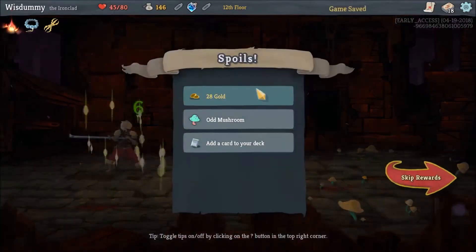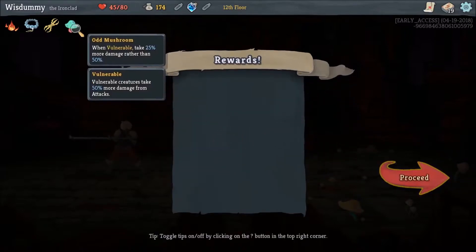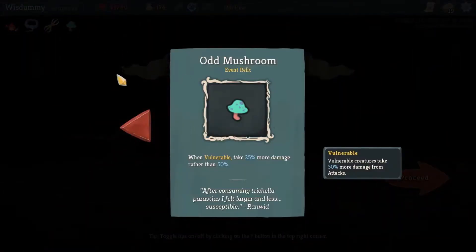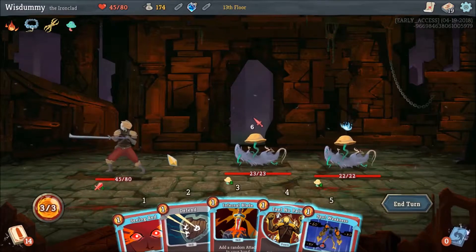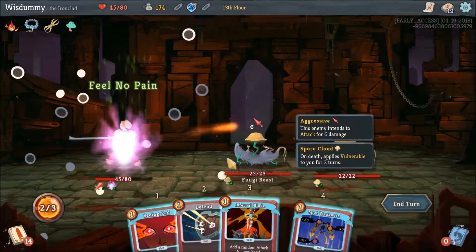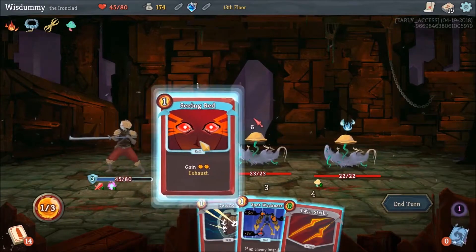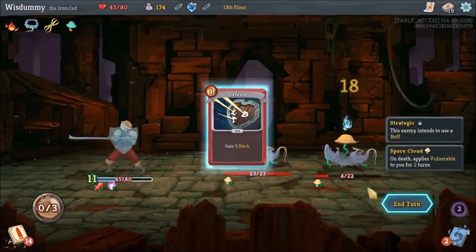So now this does a lot of damage. Oh, there's Corruption - this is the card I was talking about. Skills cost zero, but whenever you play a skill it gets exhausted. That's really good. When vulnerable, you take 25% more damage rather than 50% - it's somewhat useful. But we didn't really take damage in the fight against those things. Now we only fight against two of them, which is a lot more easy. Let's kill this one, or at least damage it, because he's going to deal way more damage.